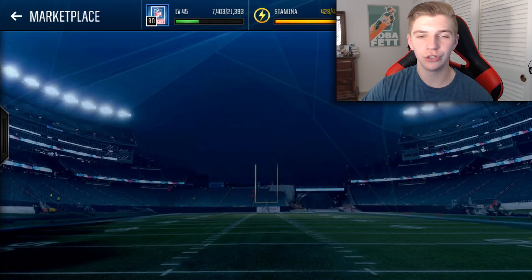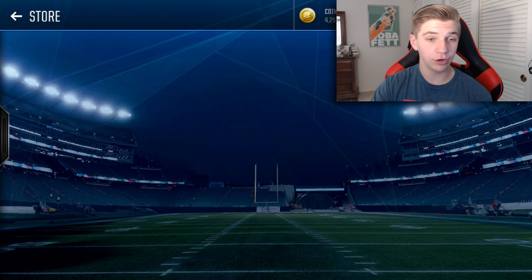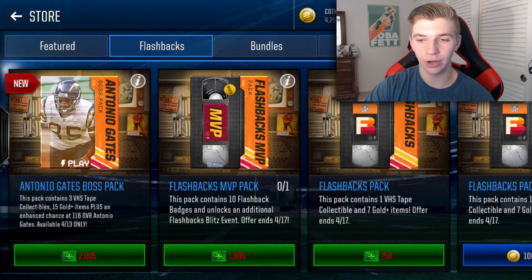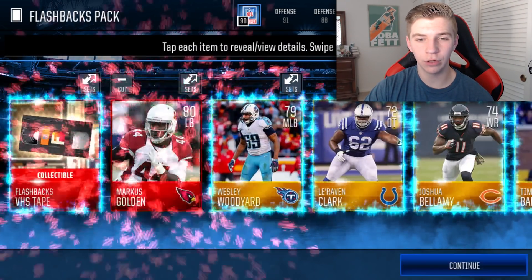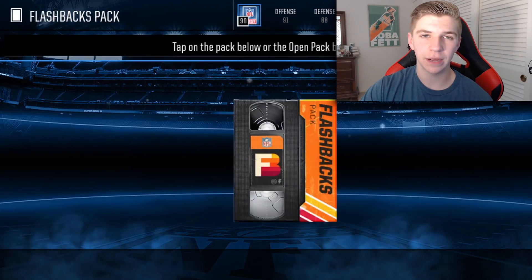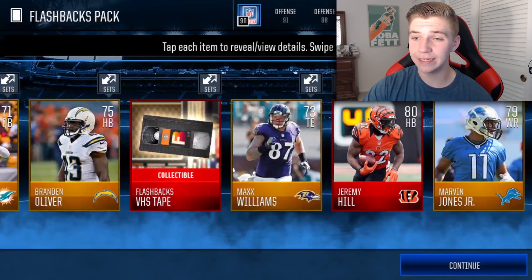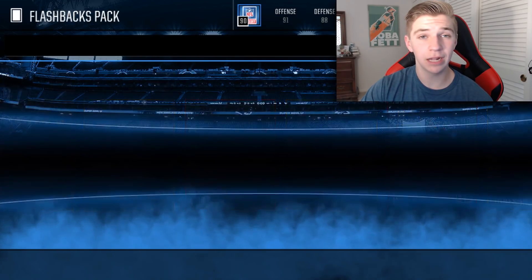I'll be opening two of the other packs from the store today just to make this video a bit longer. Two flashback packs — let's rip through these and reveal all to see what we can pull. 80 overall Marcus Golden, and that is it for that pack. I don't believe I'll be able to pull any of the flashback elite players from this pack, but if I do that'd be absolutely insane. We do get an elite — an 81 overall Jeremy Hill halfback and a VHS flashbacks tape collectible.